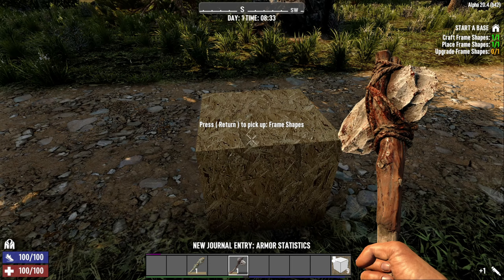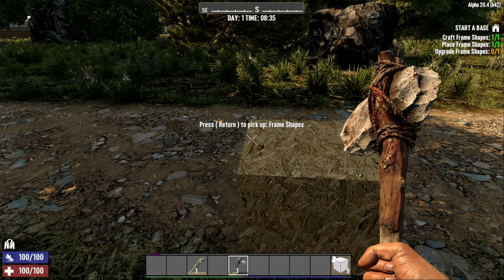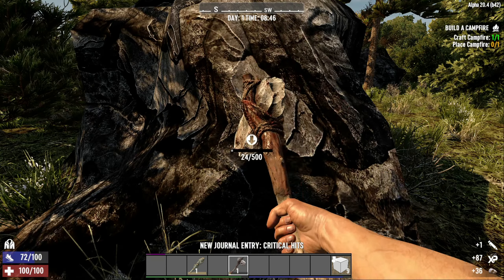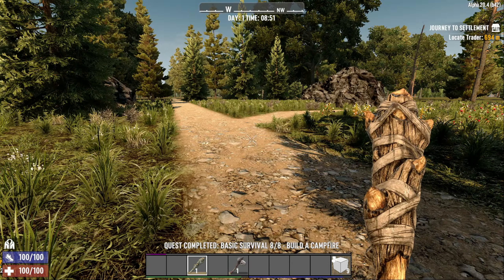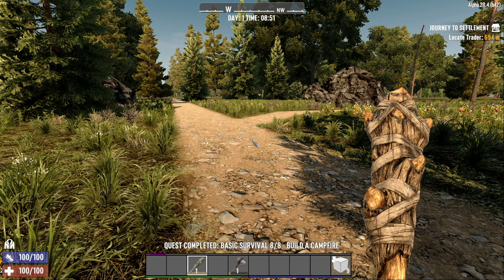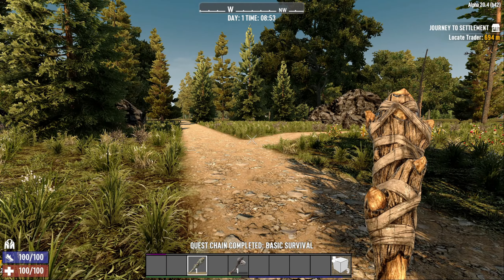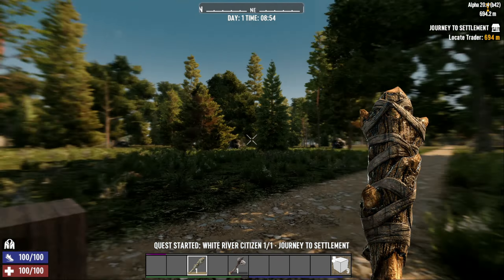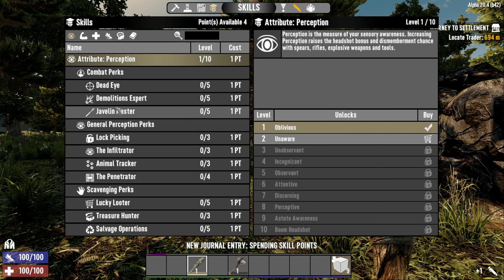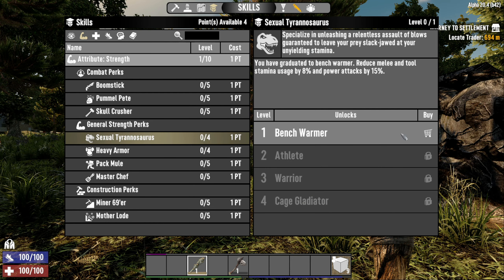To upgrade anything: left mouse button takes things apart with your axe, and right mouse button does your build. Once the quests are done, you get a message telling you where your trader is located. He should be popping up on the map over there. You also get skill points — you should have four of them at this stage.